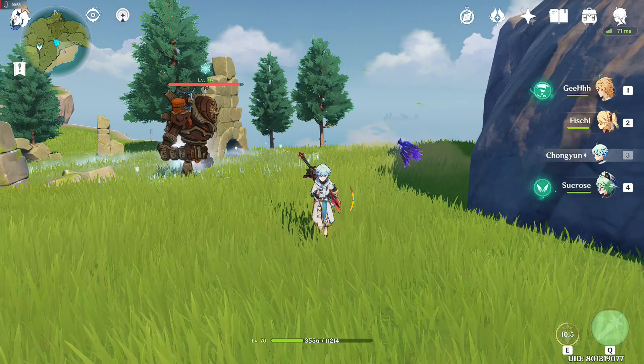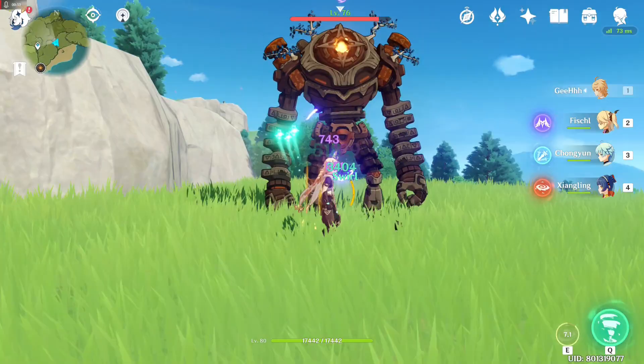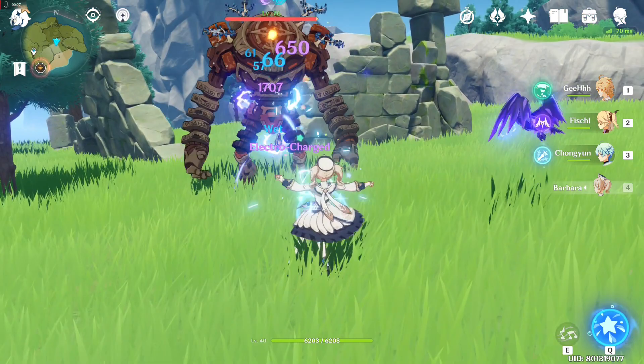Treat that Knight Rider Raven as Fischl herself. Usually, that Knight Rider Raven is the one that marks the enemy with Electro, and the one currently on the battlefield is the one that triggers the elemental reaction. So focusing on Fischl's attack stat and additional Electro damage bonus should be a priority most of the time, except if you have a character that can mark the enemy with another element faster, like mages such as Barbara, Mona, and a few others.